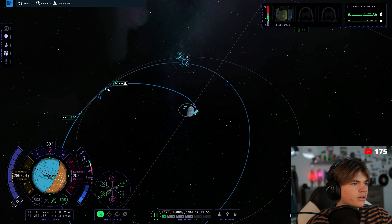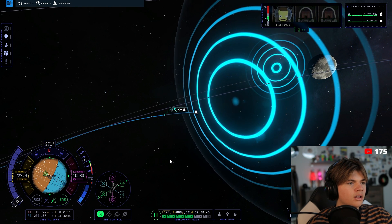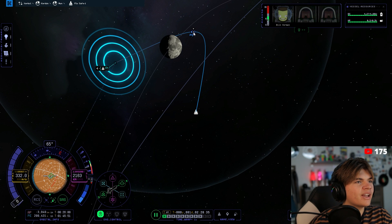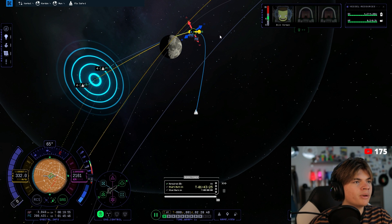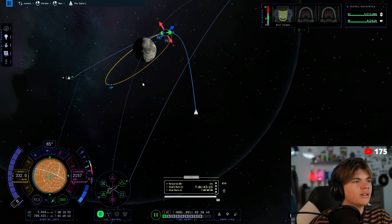Let's warp to our encounter — right here. Where's our line inside the sphere of influence? This is like perfect. Now we want to do a maneuver plan here and burn retrograde to get into orbit of the Mun. Yeah, look at that — that's beautiful.